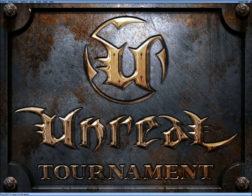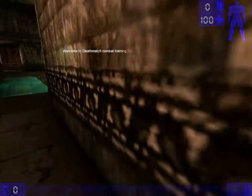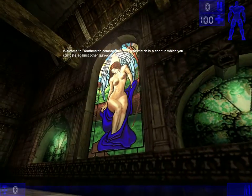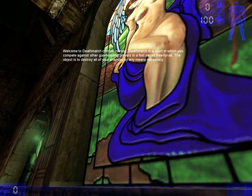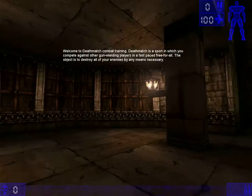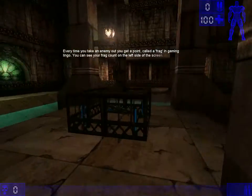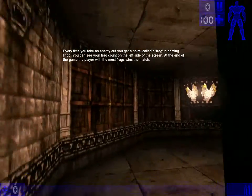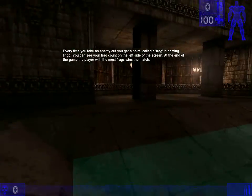Welcome to the loose game known as Unreal Tournament. I'm going to be doing a little refresher course: Deathmatch combat training. Deathmatch is a sport in which you compete against other gun-wielding players in a fast-paced free-for-all. The object is to destroy all of your enemies by any means. Every time you take an enemy down, you get a point called a frag. You can see your frag count on the left side of the screen. At the end of the game, the player with the most frags wins.